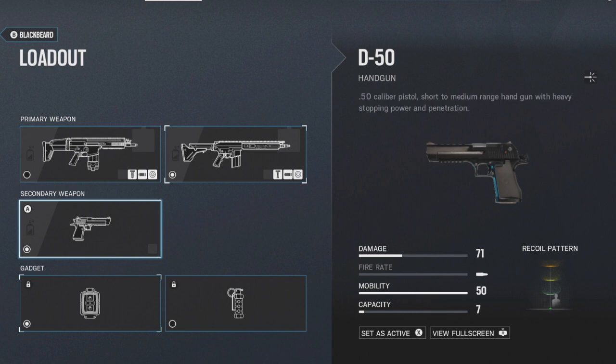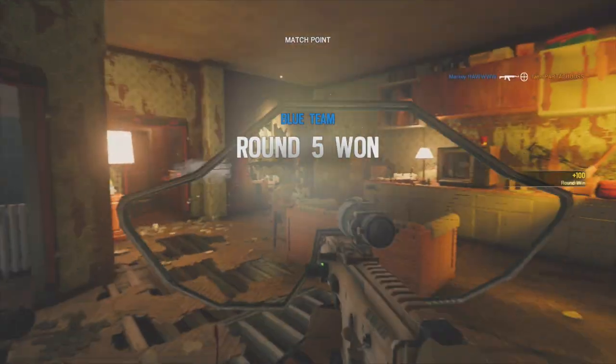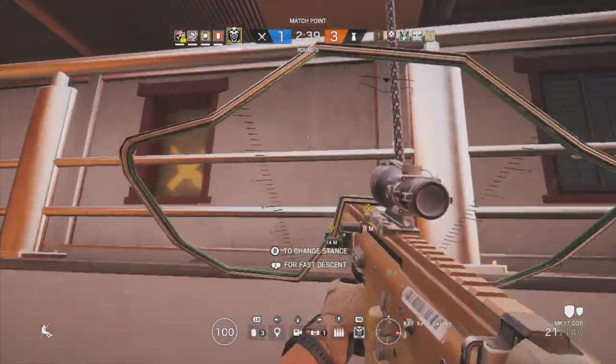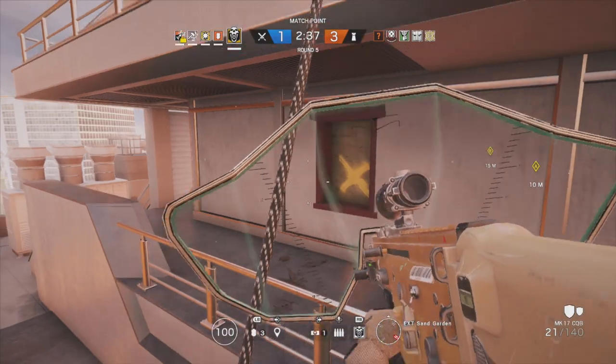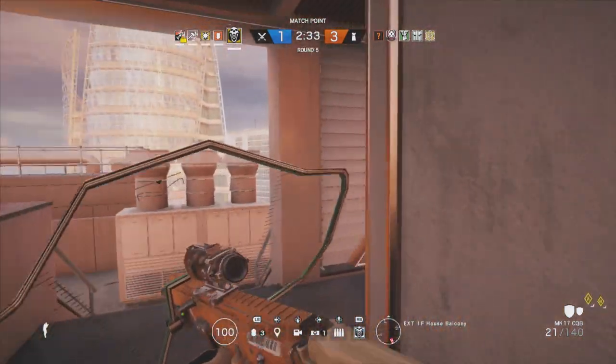For secondary weapon you have access to the D-50, which is essentially the Desert Eagle. This thing hits like a truck but kicks like a mule, so it's about as reliable as you'd expect, but it is a pretty solid pistol that does the job — it's just kind of hard to handle on the recoil front.